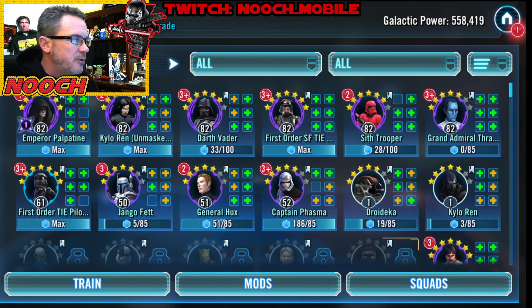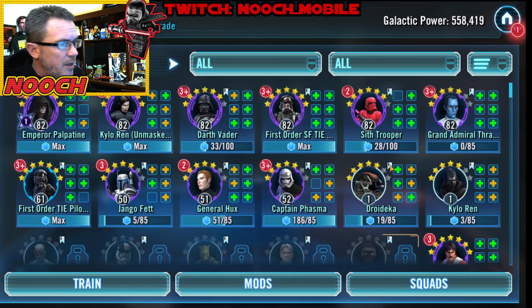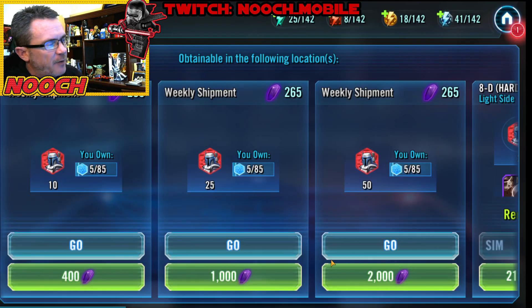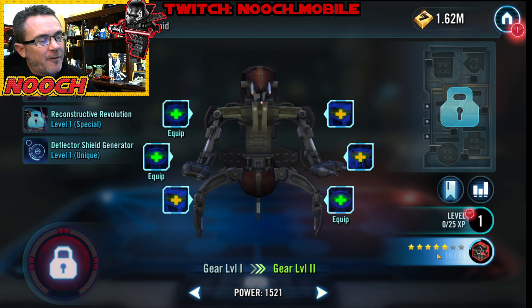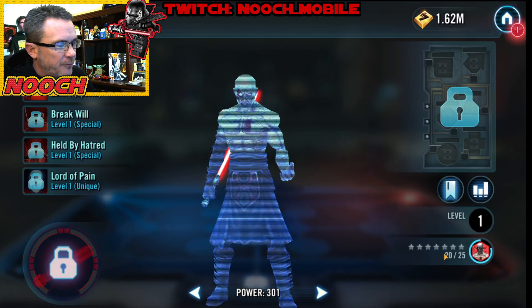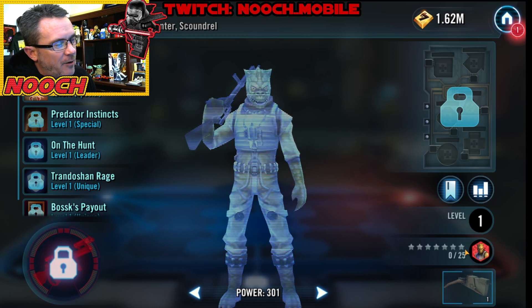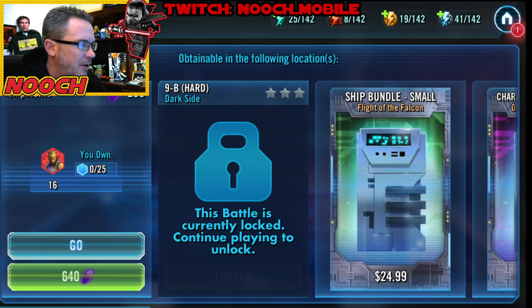We've got Palpatine going — he's part of that farm too. Nooch has installed Palp's Zeta for his leader, where when a debuff expires, Empire and Sith allies gain 5% turn meter. Nooch has been climbing to the top 200 in arena every day — right now around 180. Jango Fett we're farming because his node gives us the Houndstooth, and we need that to get the Finalizer to unlock Kylo Ren. We're farming Destroyer Droid for the same reason — we get the Xanadu Blood, which gives us the same thing. We need that for the Finalizer. Nooch is also farming Darcyon because, same reason, there is Kylo Ren's shuttle. And the final farm right now — I'm waiting to get to Bossk. Bossk is on Dark Side 9B.